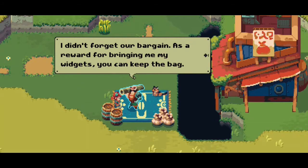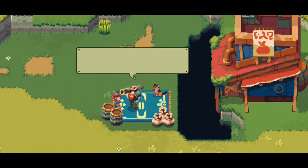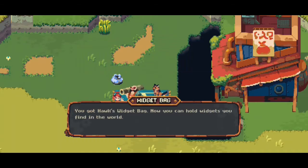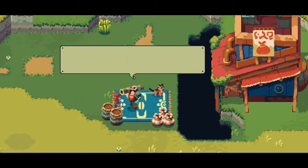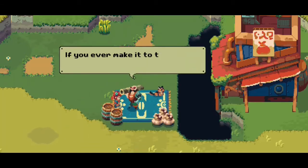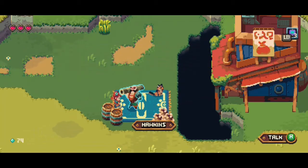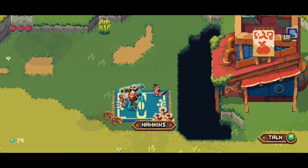Thanks for the widgets — now I can head out to find the refuge. I didn't forget our bargain. As a reward for bringing me my widgets, you can keep the bag. Now I can hold widgets I find in the world. I'll even let you keep a few timed mines — explosives that blow up after a short duration.